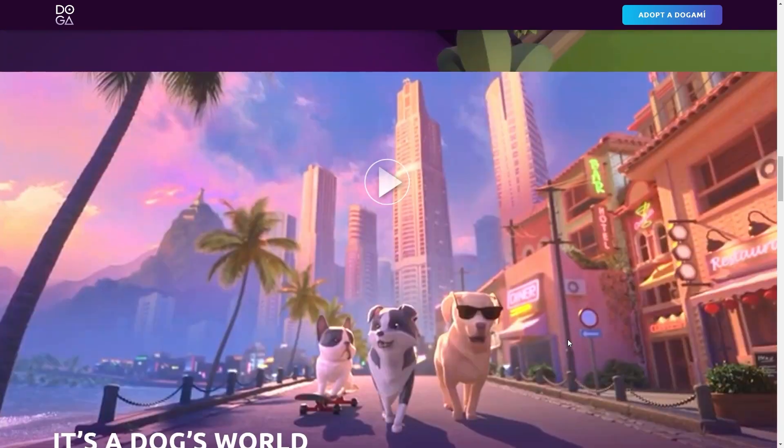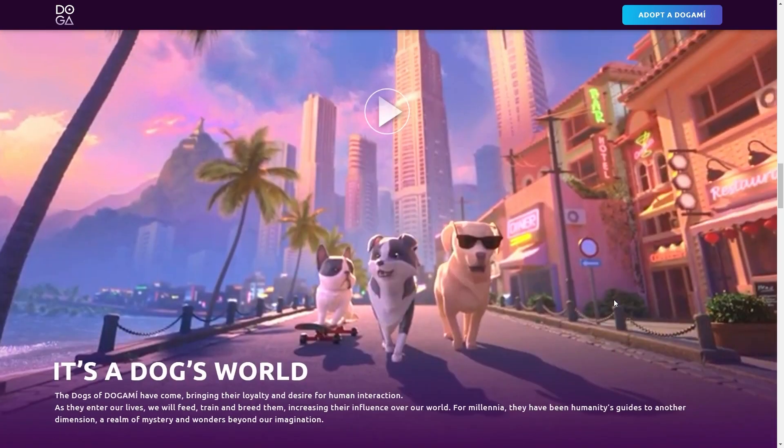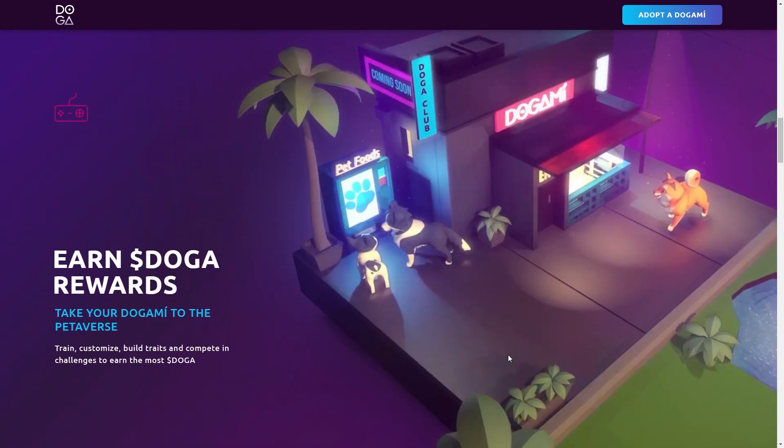Dogs have unique characteristics that evolve over time. Ultimately, the better you raise your dog, the more money you'll make. As you train your dog from puppy to best friend, each action you take earns you DOGA, which is this pet-averse's only currency.